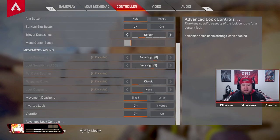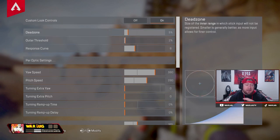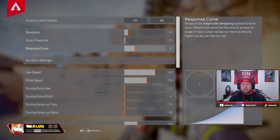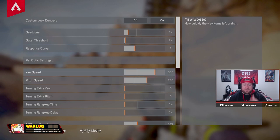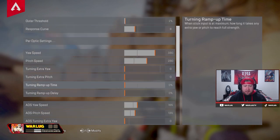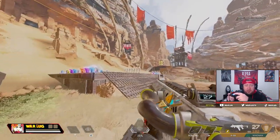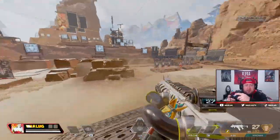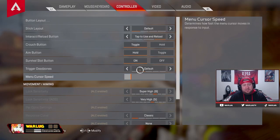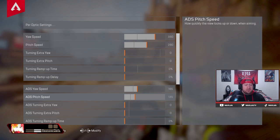Advanced Look Controls is the bread and butter — you're going to have the most customization and really fine-tune your aiming. Dead zone at 5%, outer threshold 2%, response curve at 8%. My yaw and pitch speed — this is where you look around left, right, up, down — at 380 over 280. If you want to be flashier you could turn this up, but I found this to be a really good mark. Everything else — turning yaw, pitch speed ramp time, delay — all off. I started to use the extra turn yaw which gives you an extra spin when you hold all the way, but I didn't find it that useful so I have that off.